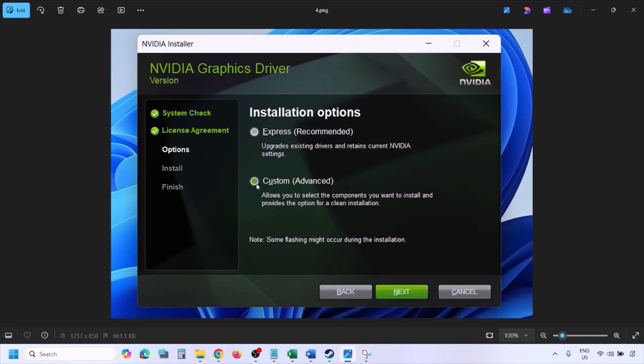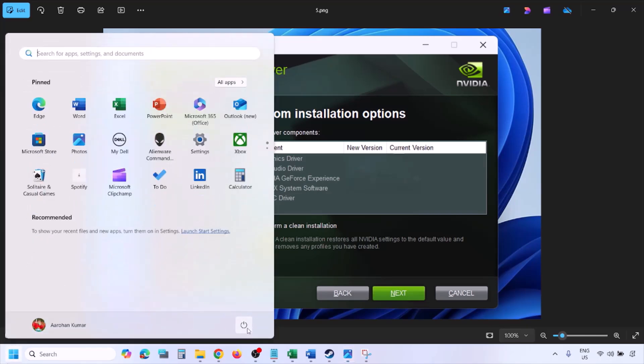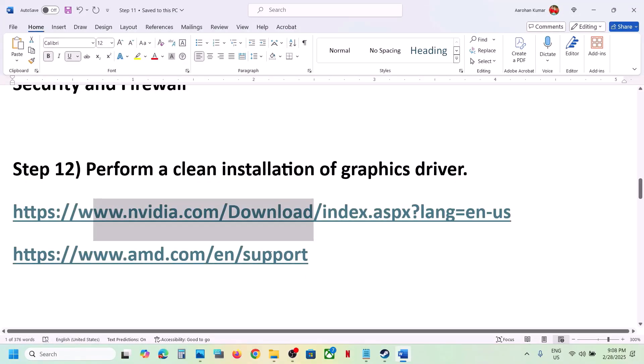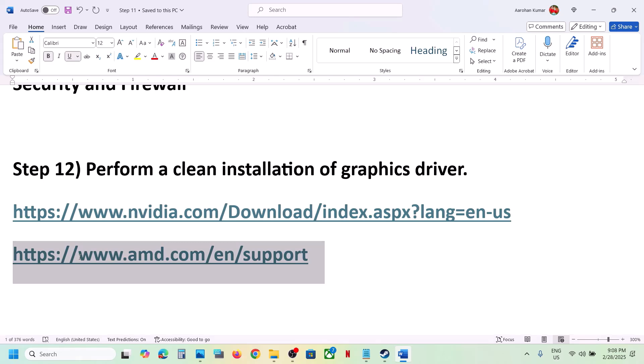By default Express will be selected — select Custom and click Next. You will see a screen with a checkbox that says 'Perform a clean installation' — make sure you check this box, click Next, and let the installation complete. Once done, restart your computer. For AMD users: first uninstall the current graphics card driver, restart your computer, go to the AMD website, select your graphics card, install the latest BIOS, install the latest graphics card driver, restart, and launch the game.